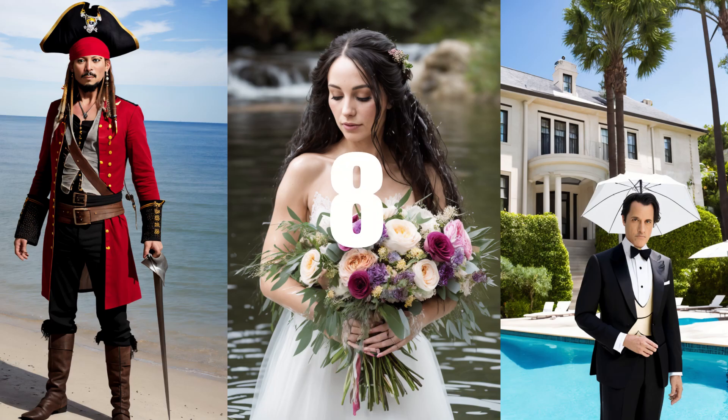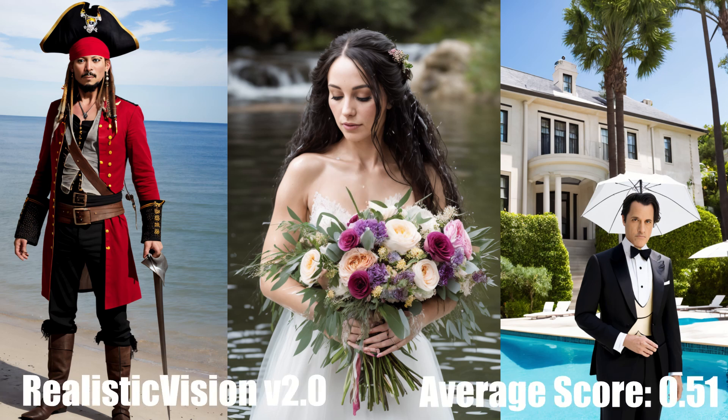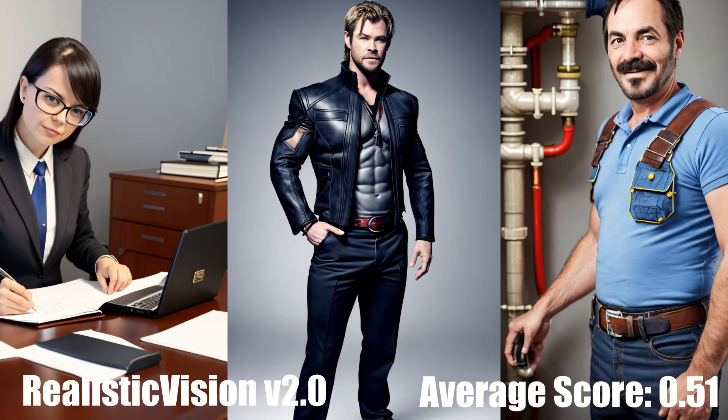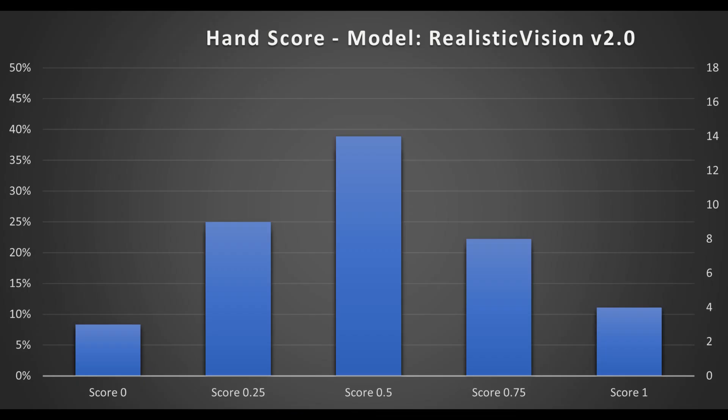In 8th place, we have Realistic Vision version 2, with an average score of 0.51. This model is actually pretty old as well, having come out in late March 2023. This is a bit of a spoiler, but the remaining two Realistic models are actually quite close in performance to this one. Given the margin of error in these stats, which I'll discuss at the end, we can't say for sure which one is best. So, to the creator SG_161222, I would like to say bravo, because this model has held up like fine wine.